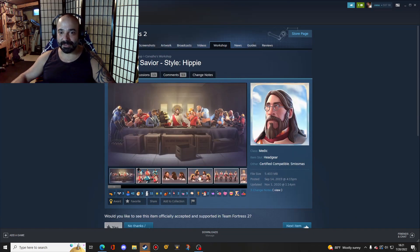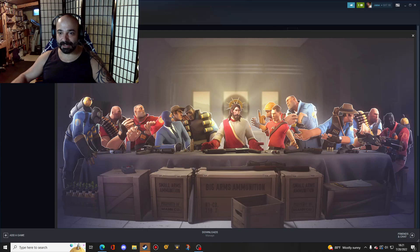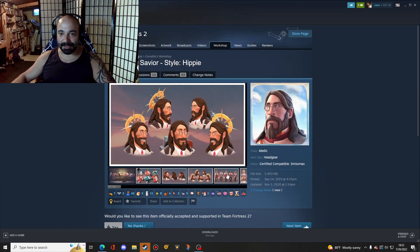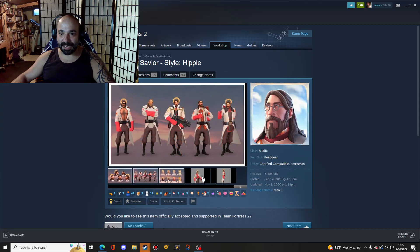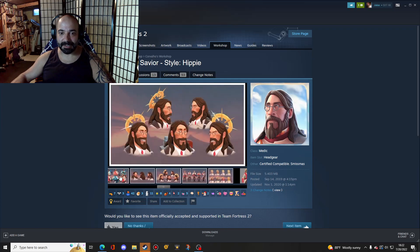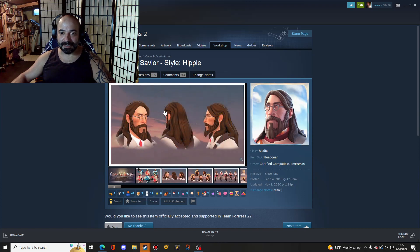Next up, the Team's Savior Style Hippie. This is a play on Da Vinci's Last Supper, with the Medic in the middle as the savior of the team. I enjoy playing Medic and I follow Jesus, so it's a perfect combination. It just looks so good — it's a little hippie-ish, but it's almost like Avi Kaplan. I don't know if you guys listen to Avi Kaplan — he's a great singer, originally part of Pentatonix. I would get that in a heartbeat.